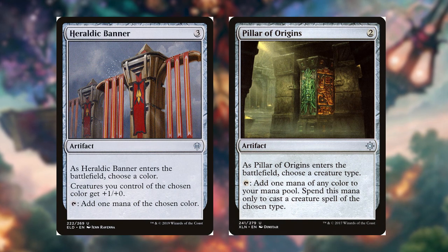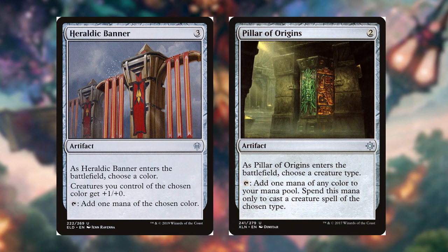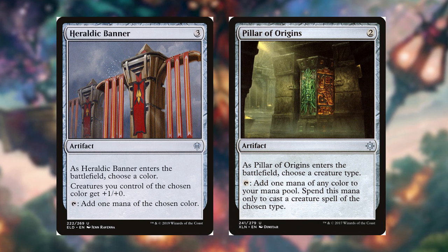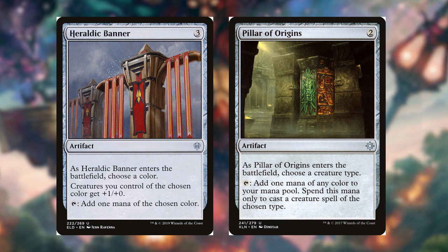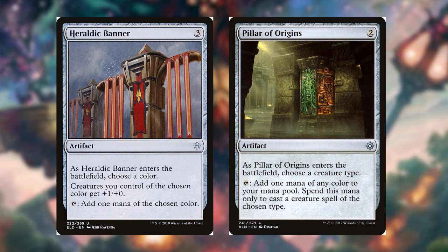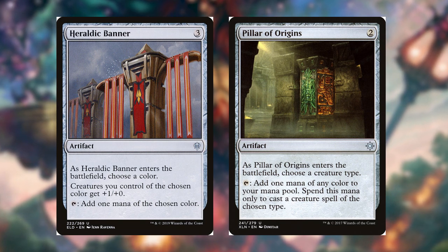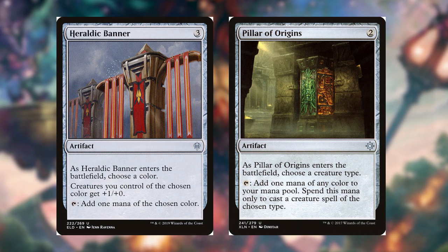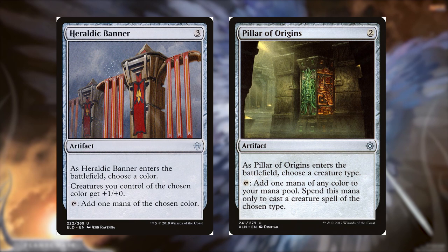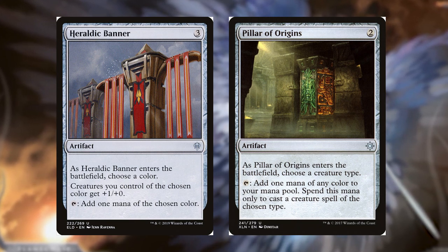Heraldic Banner and Pillar of Origins are creature-focused. When Heraldic Banner enters the battlefield, we choose a color — this probably goes in a monocolor deck — and creatures we control of the chosen color get +1/+0. We can also tap it to add one mana of the chosen color. Pillar of Origins, when it enters, we choose a creature type — for example, Vampires. We can tap it to add any color to our mana pool, but we can only spend this mana to cast a creature spell of the chosen type. We really want to put this in a deck that is all Vampires, all Squirrels — the same creature type throughout.